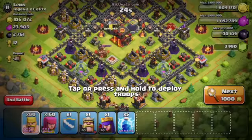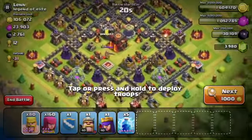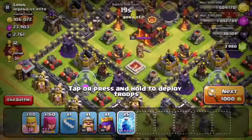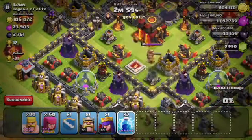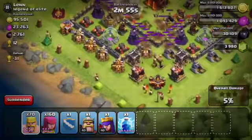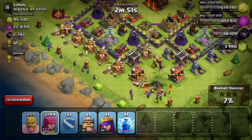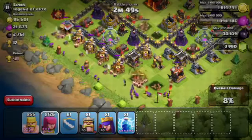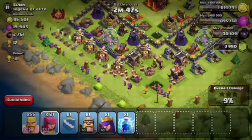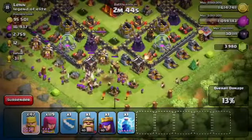Looking at this first base, I'm going to drop two Lightning Spells on this Mortar and two Lightning Spells on the second Mortar, and now I can start going in without having to worry about those guys shooting down my troops quickly. Since you can only take care of two Mortars, try to take care of the ones near the most amount of buildings. Now I'm just going to start spreading out my troops — Barbarians first, followed by the Archers, taking care of some of the buildings on the outside.